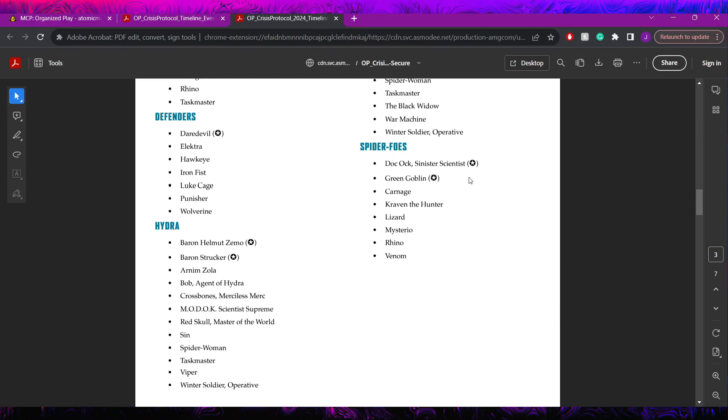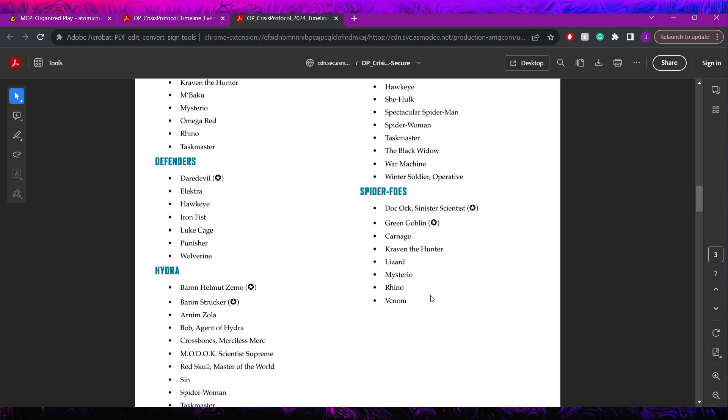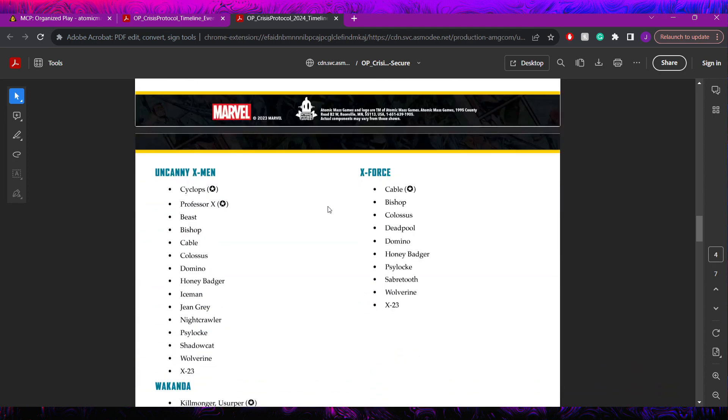The Shield roster is actually very similar to an Avengers list I've been playing around with lately - pretty much all these characters are Avengers characters as well. Notably neither of the Furys are allowed - Fury Senior and Junior are both not part of this roster. Spider-Foes get both of their leaders: Green Goblin and Doc Ock Sinister Scientist (no original Doc Ock). They have access to Kraven, Carnage, Lizard, Mysterio, Rhino, and Venom.